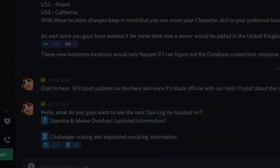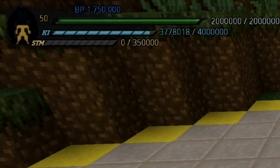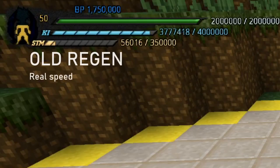Moving on to the topic — our first topic is the calculation changes to stamina regen and stamina usage. It is important to know that stamina regen is obviously different than how it currently is. Currently on the main server, whenever you regen stamina it is pretty much half your stamina at a time, which is really weird. The math however is still roughly the same, it just happens more often.